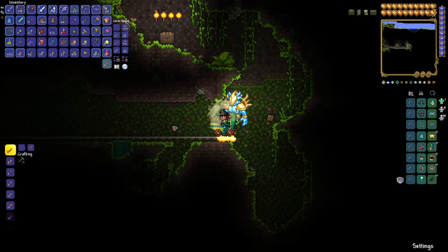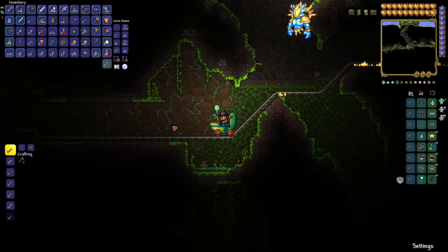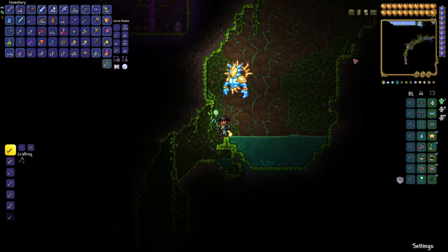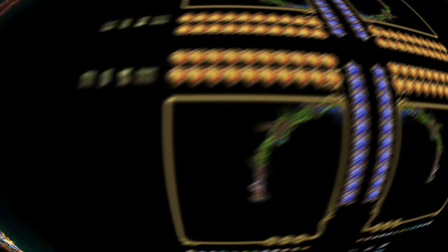Now if we go back to the left and take the mine cart track all the way to the end, wander over — there was a little bit of digging, but not much. When we get down to the hole at 2238 East by 254 Underground, pop that open and there is your Arcane Anklet of the Wind. The drops today are really good.